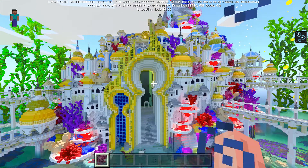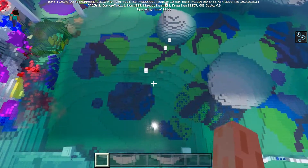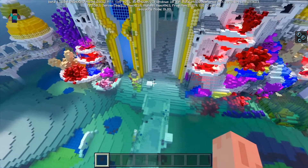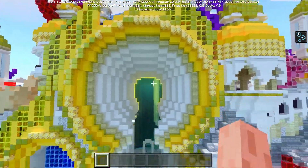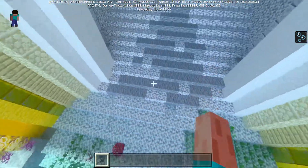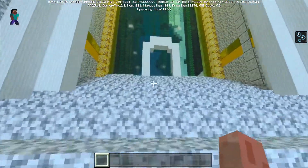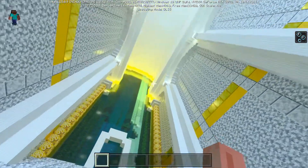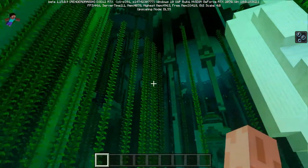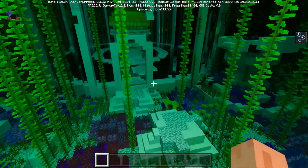Next time we'll definitely play a different map because this looks awesome, but it's not very easy to explore since 90% of it is underwater. We can at least go inside now and have a look around. You look at the door, it looks really nice — then you walk in and there's water. God damn it.